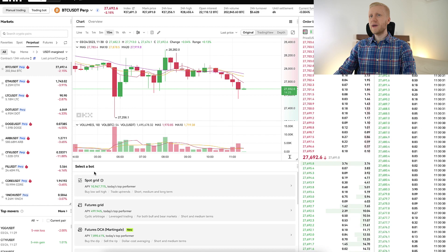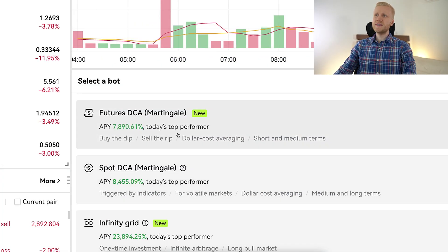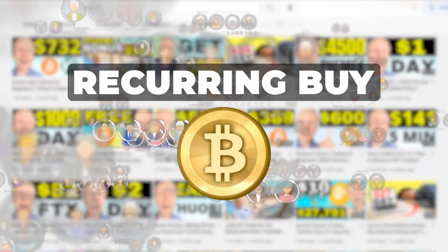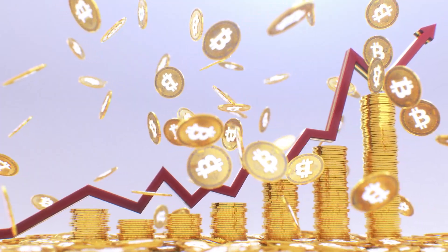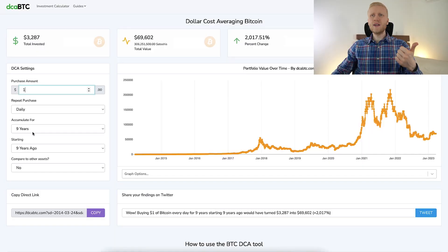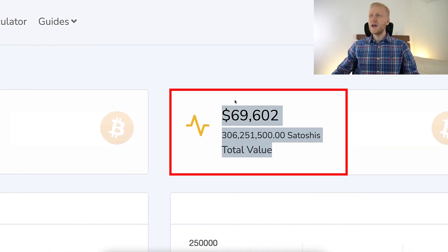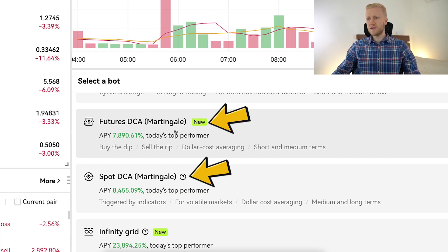On the trading bots page you can choose the right bot for you. Today I want to focus on the DCA bots. There are three different DCA bots on OKX at the moment: Futures and Spot DCA with martingale strategy, and then the Recovering Buy. My personal favorite is Recovering Buy using Bitcoin — in other words, you get more Bitcoin daily, weekly, or every month. Historically it has been an ultra profitable strategy; just one dollar a day in Bitcoin for the last nine years has turned three thousand dollars into more than sixty-nine thousand dollars.